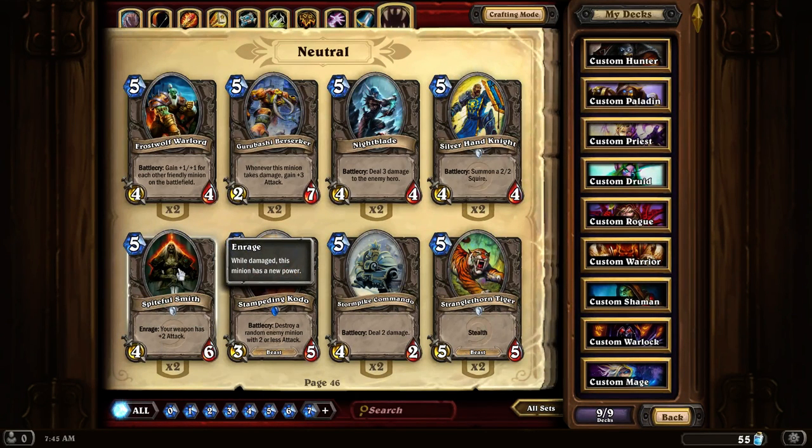Spiteful Smith is a really good card in any sort of weapon deck where you want to increase your weapon's attack power. I'm thinking this might trigger other things based off weapon attack power, but I'm not 100% sure — I still have to test that. But I'm sure you could probably figure out quite a good combination, and because it has 6 hit points, it lasts a bit longer than some of the other creatures in play.